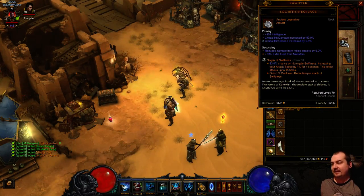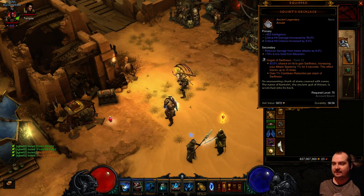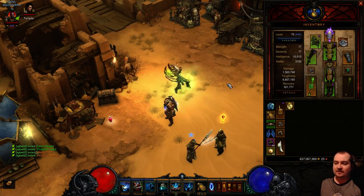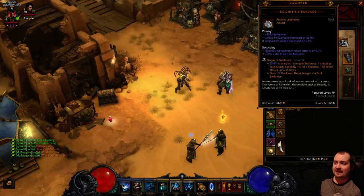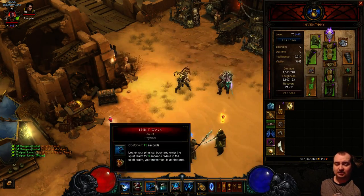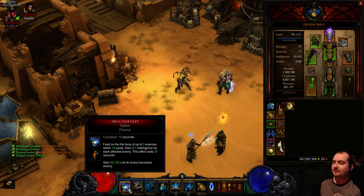On the amulet I'm using Squirt's Necklace, though a Hellfire Amulet would be optimal with your current passive so you can squeeze in Gruesome Feast for even more DPS. Just make sure it's got crit chance, CHD, main stat, and a socket. The gem I'm using is Gogok of Swiftness. As I'm spamming Haunt and it leaps to the next target, it will give me that extra stack. At level 25 you gain 1% cooldown reduction per stack of Swiftness - you can keep this up all the time, letting you Soul Harvest a lot more often and doing a lot more damage.